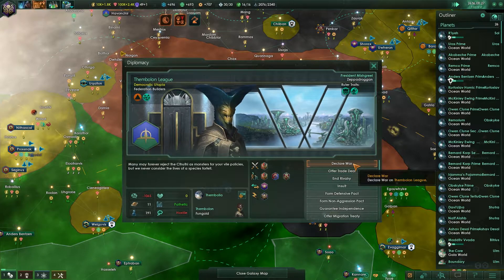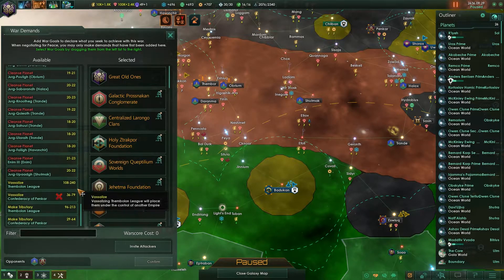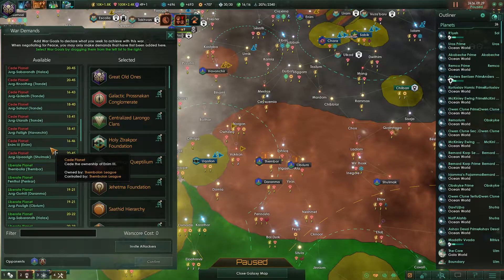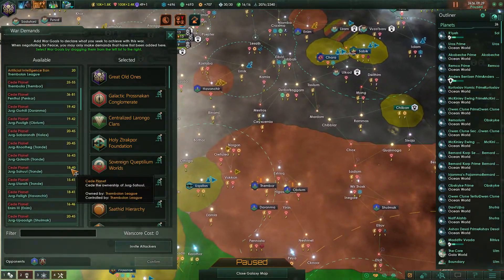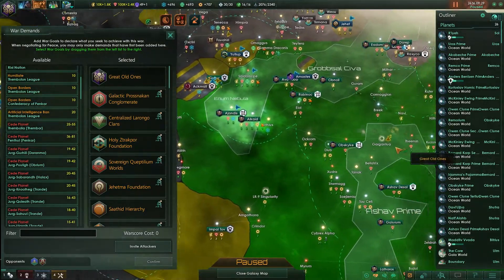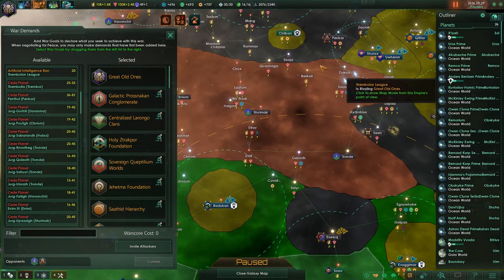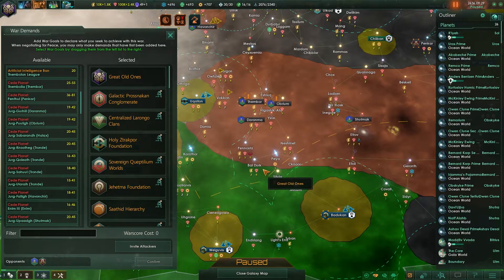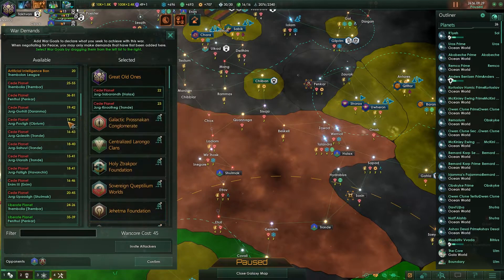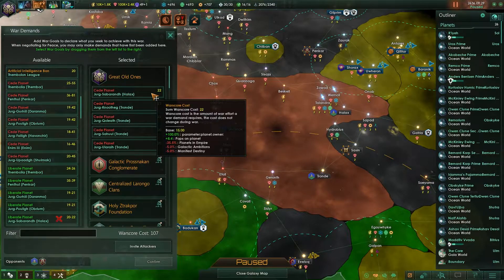So next target would be the Thambalon. Oh, we can declare war on them again? Has it really been that long? I'd rather not take those planets just yet, especially since we're integrating these guys. Let's get them to seed the western or eastern portion of their empire here - so Halax. Tronday has four planets though - good god. Maybe Shumak? Still over. Damn it.